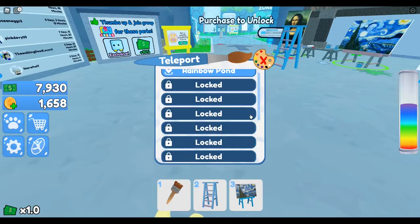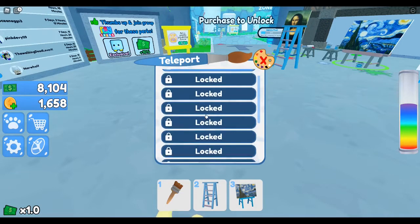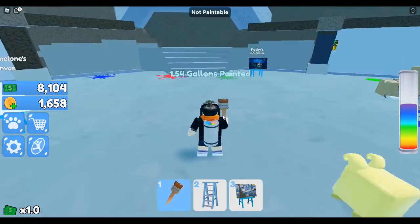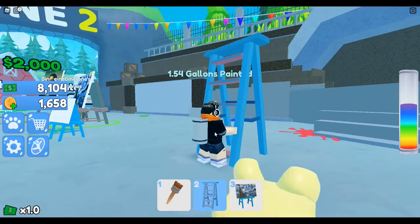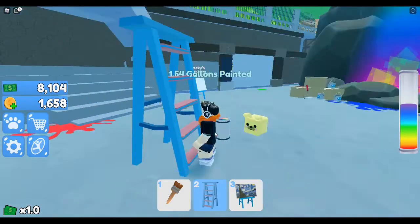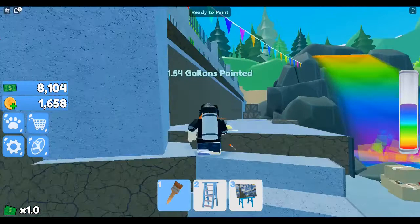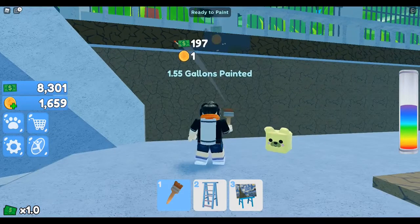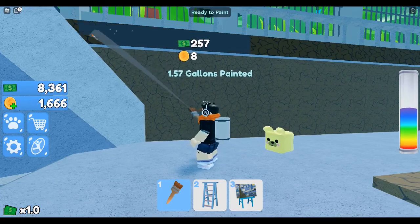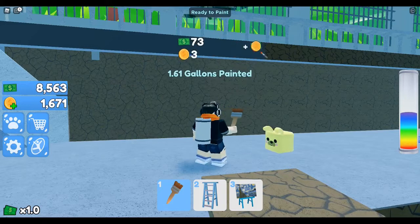Oh, there are different stages. Yeah there are different stages — like there's world one and world two and I'm at the Rainbow Pond. I haven't really found much use for this ladder. I don't really know if there's anything I wouldn't be able to reach with it. But yeah, it changes the color to match what it is. That's quite cool.